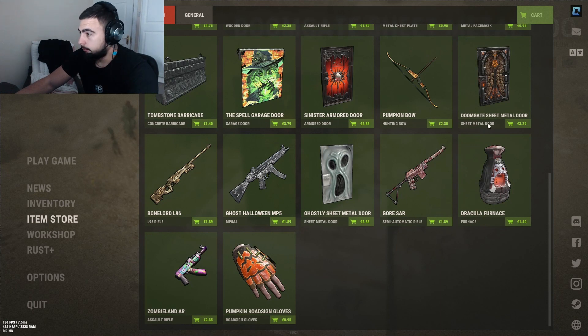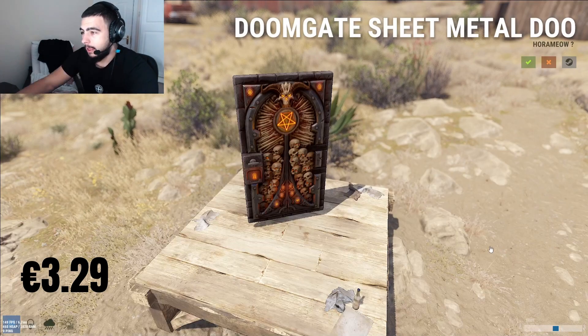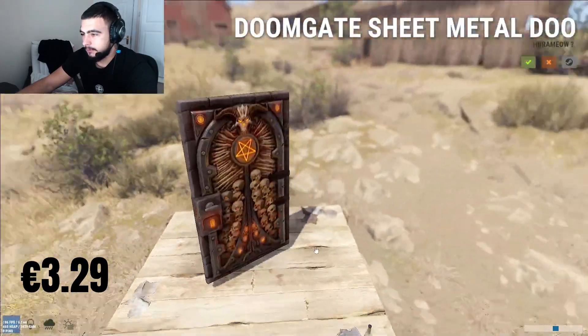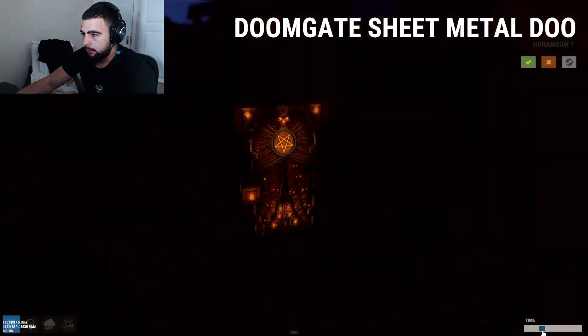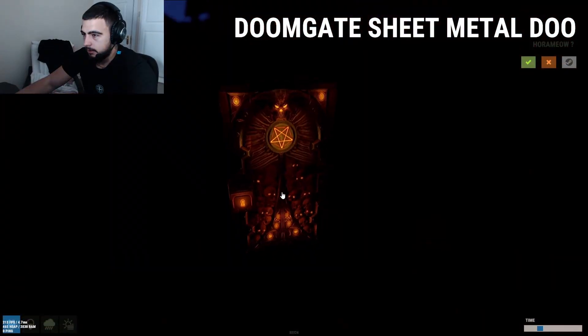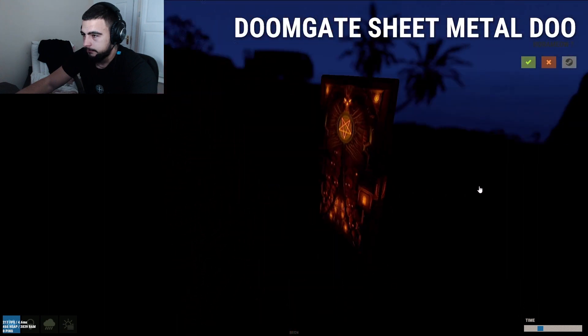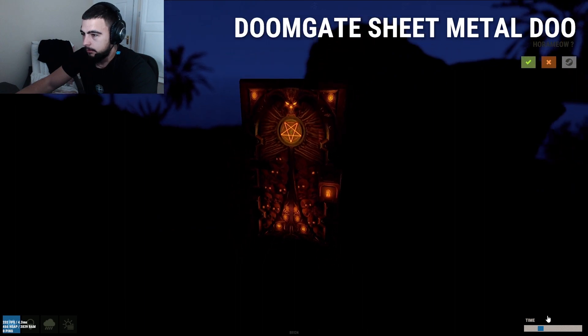Following the pumpkin bow we have the doom gate sheet metal door at three euro 29 cents. It looks nice, both sides seem to look the same. At night it's pretty nice with all these skulls lining up. Not bad at all, definitely give it a four out of five.